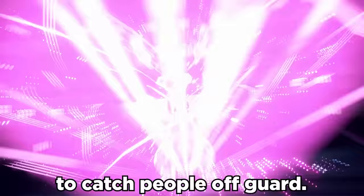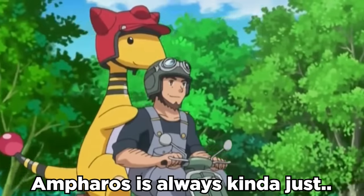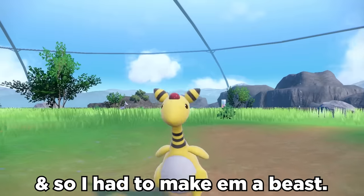STAB Thunderbolts come in clutch after the boost, and I like to run Terra Fairy Blast to catch people off guard. Ampharos is always kinda just... there, and so I had to make him a beast.